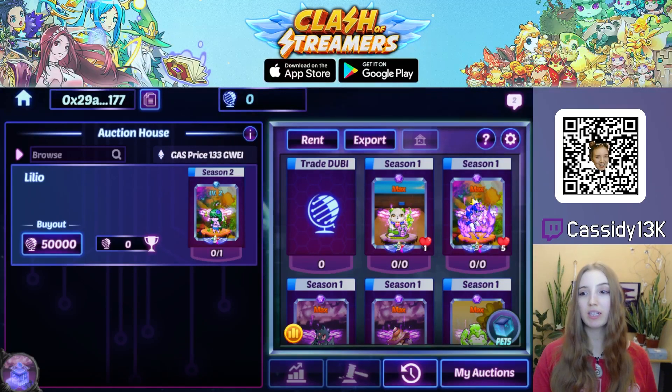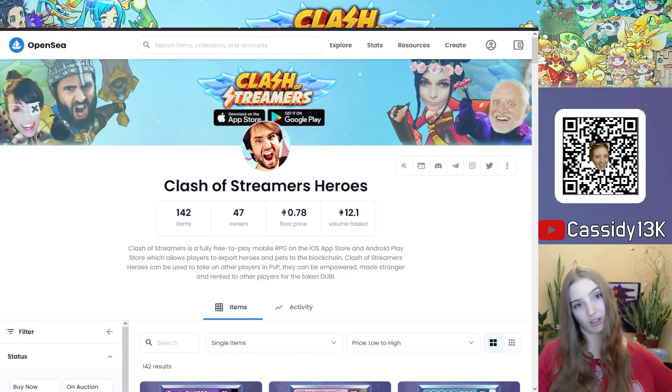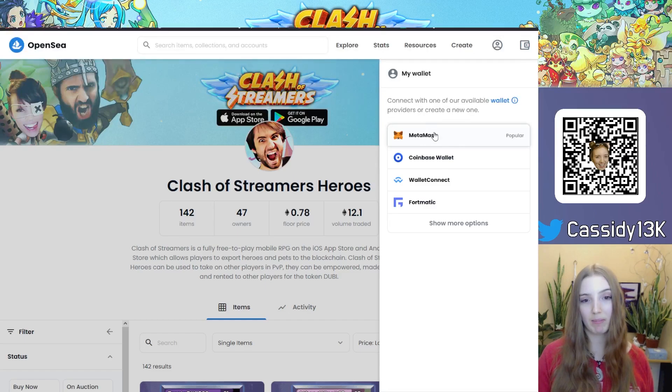Once you have your wallet, you can then use this wallet outside the game. For example, MetaMask is a browser extension that you can use for Firefox or Chrome. To use this wallet on OpenSea, you will need to go to the top right corner, use the wallet button, and then connect with MetaMask.